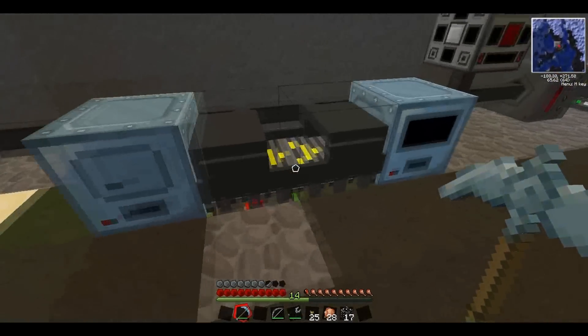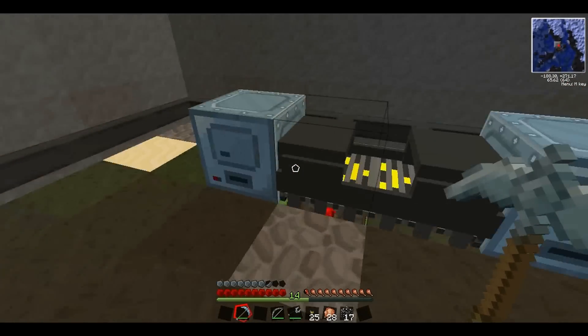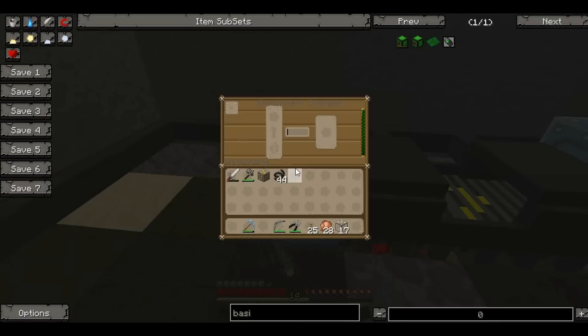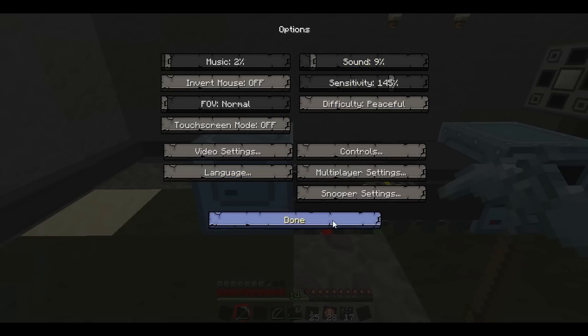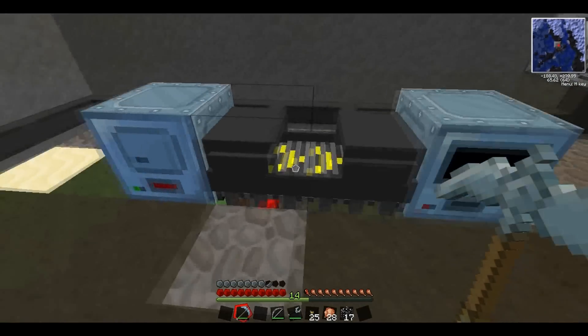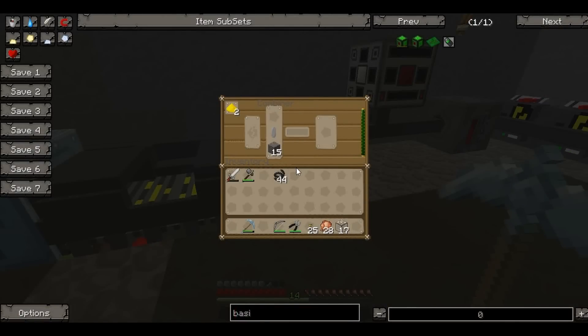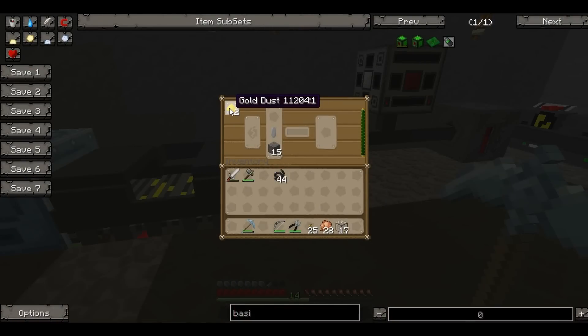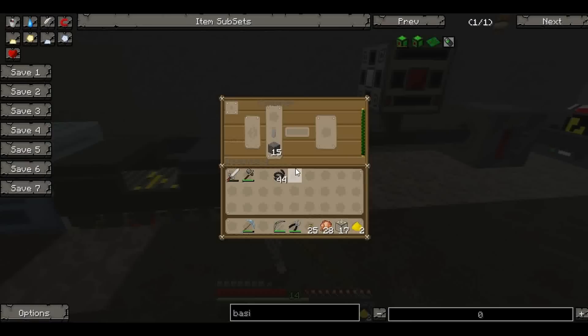I'll give you a little tour. I've fixed this conveyor belt thing. To actually take stuff out, you'll need a manipulator facing the right direction. I'll do a little demonstration. Once this is done, it will take out stuff from there, and then to put stuff into something else, you need another manipulator. That has just taken it and put it in there, but it's put it in the wrong slot, which is a bit unfortunate.